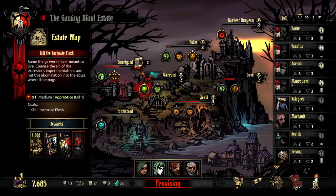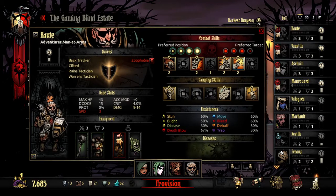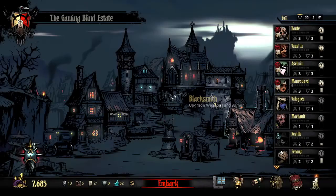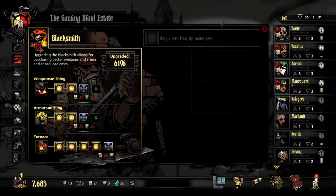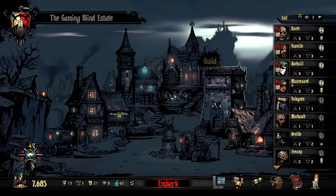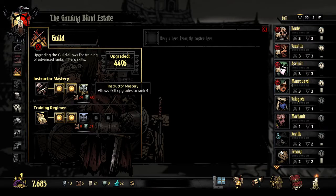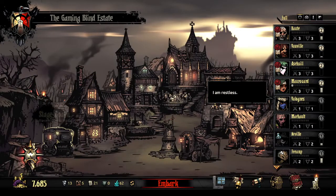I spent all my money upgrading these four characters specifically. We have our Man-at-Arms. I also upgraded the weapons and armor at the Blacksmith a while ago. So we have level 3 — the ability to get level 3 weapons and armor for characters. And I actually just went ahead and upgraded the Guild, so that now I can get level 3 skills. Though it's 600 gold to upgrade a skill, and not a lot of them really need to be upgraded.